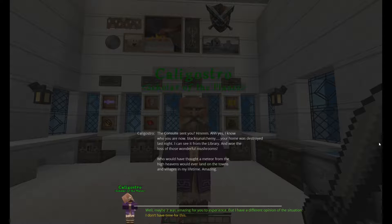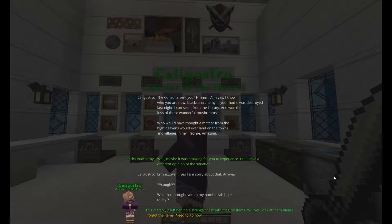I'm going to try another voice here today. Caligostro says: 'The consulate sent you? Ah yes, I know who you are now. Blackstone welcoming — your home was destroyed last night. I concede from the library, and what a loss of those wonderful mushrooms. Who would have thought a meteor from the high heavens would ever land on the towns and villages in my lifetime? It's amazing.' Well, maybe it was amazing to you for the experience, but I have a different opinion of the situation. 'Well, yes, I am sorry about that. Anyway — what has brought you to my humble lab here today?'